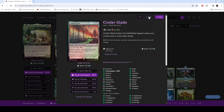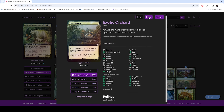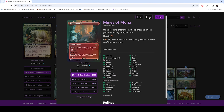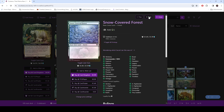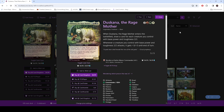The rest are just utility lands as we have in here — lands that you have in pretty much any other deck like this. We have some cycling lands, a lot of basic lands, some snow lands, and then back to our commander.